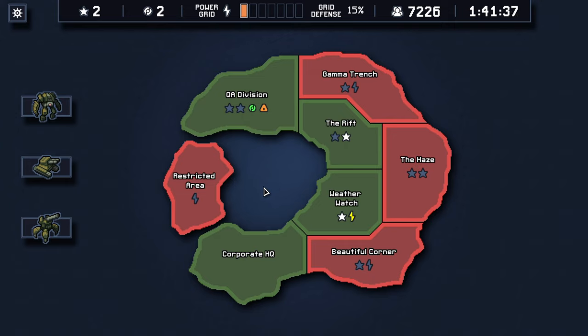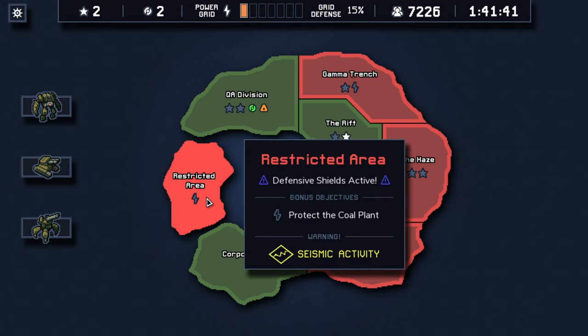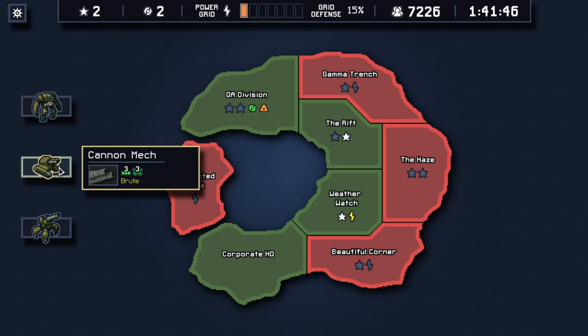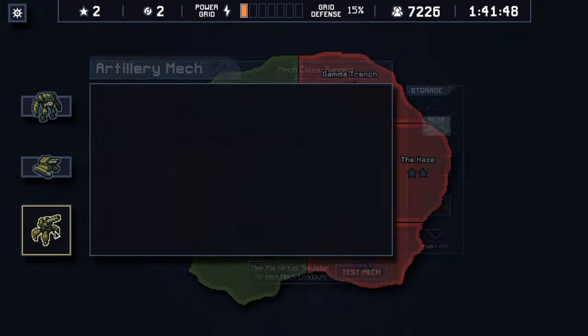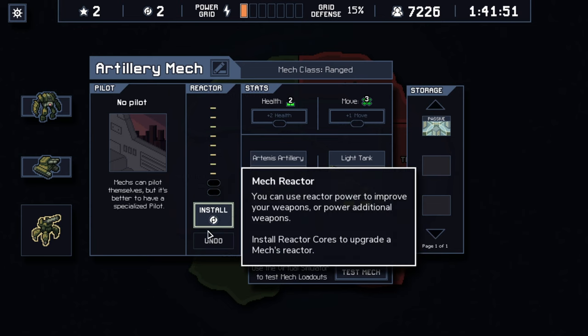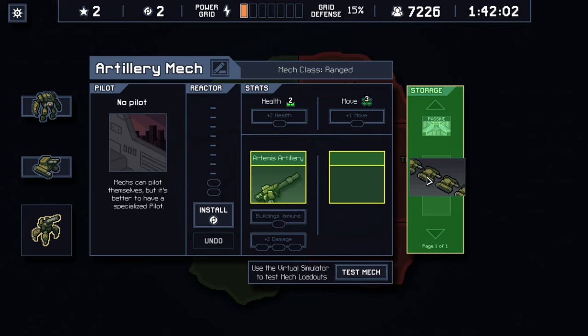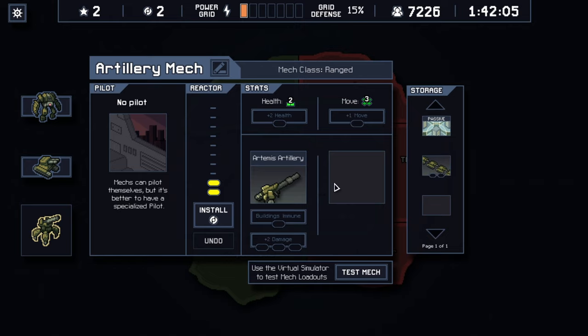Before we jump into any of these new maps and new areas, we will be going to the restricted area to see what the seismic activity is all about. But before that, we have two reactor cores where we can go ahead and install these on some of our mechs. We already have two reactor cores installed on our artillery, which allowed us to deploy a light tank that pushes enemies away — but it doesn't do any damage.